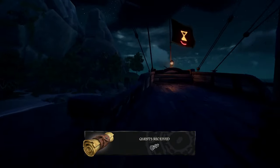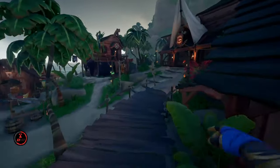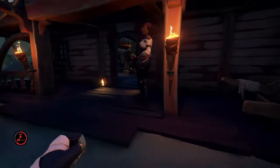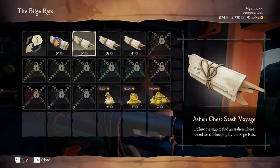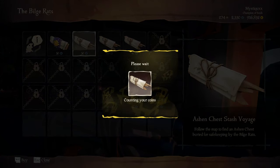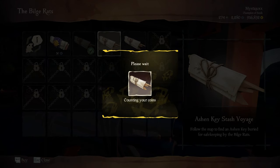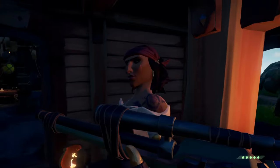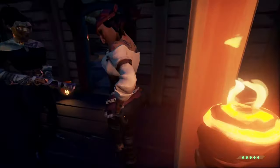To start, raise the Reaper's Emissary faction found on the beach of Plunder Outpost. Get everyone on your crew to purchase 1 key stash voyage and 1 ashen chest voyage from Lorena, who is located at the front door of the tavern. Using a galleon as an example, you should now have at least 4 key stash voyages and 4 chest stash voyages.